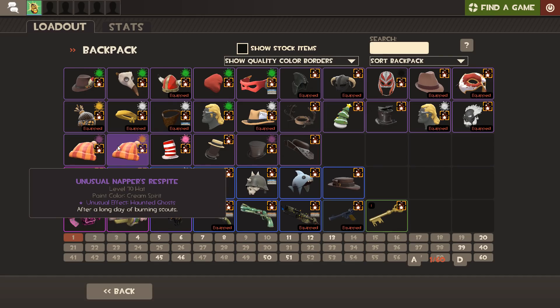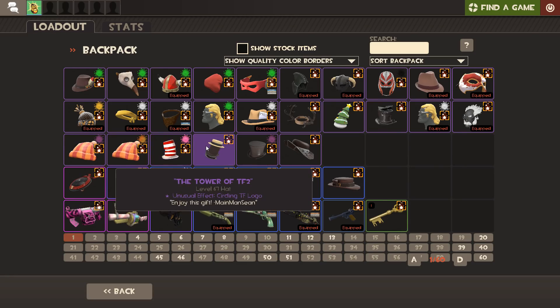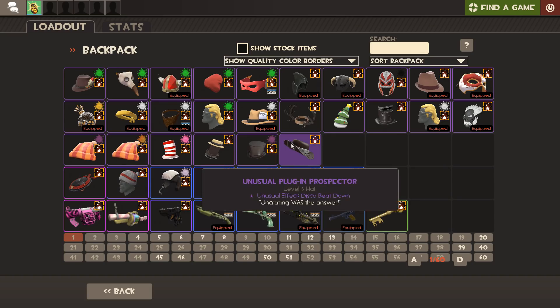Steve said he no longer wanted the hat, so I traded for it - it's kind of a memento. Then we've got the Doctor's Dapper Topper which is Robo-Active - kind of like Antifreeze but pink. Then we've got the Tarot TF2, gifted to me by my main man Sean - Circling TF Logo. Then this one was given to me by a bunch of stream viewers years ago - Purple Confetti Stove Pipe. Then we've got the Plug-In Prospector with Disco Beatdown, which I uncrated a long time ago. I quite like Disco Beatdown.